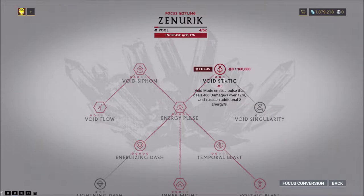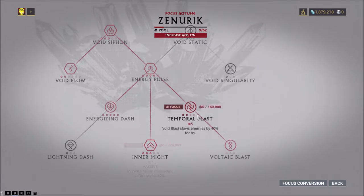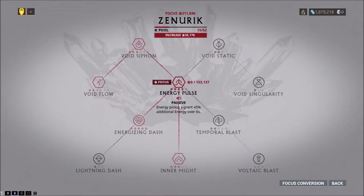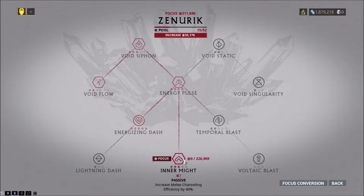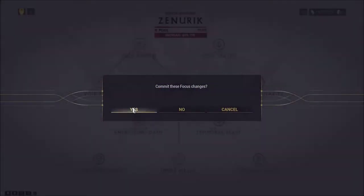I honestly forgot about Void Static — definitely want to turn that off. So we're just running the basics: Void Flow, Void Siphon — a higher energy pool for the operator so we can transfer in, cloak, and walk through targets. Void Dash creates a zone of energy, which we'll need. Energy Pulse is okay. Let's commit these changes.